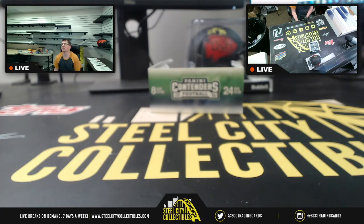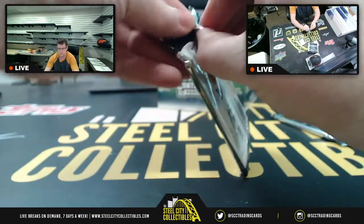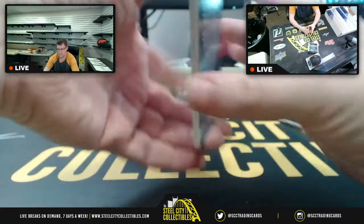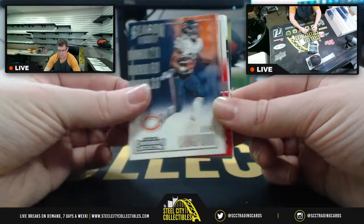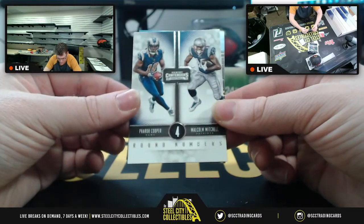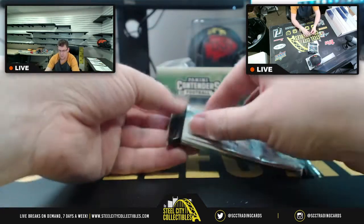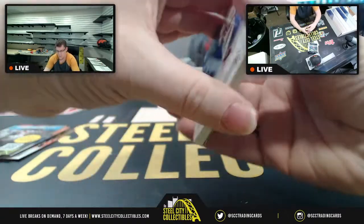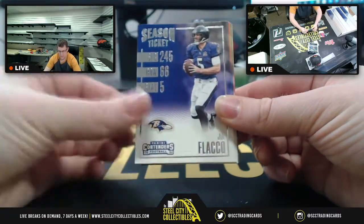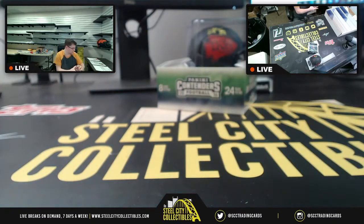The rest of the box belongs to Dylan and Jacob. Dylan, you get the next eight packs for spots four through seven. Dylan's first two packs: Terrell Pryor, Julio Jones, Marcus Mariota, Jarvis Landry, Jeremy Maclin, Langford, Mike Evans upside down, Pharoh Cooper, Malcolm Mitchell on the round numbers, download the app. Second pair: Eli Manning, Matt Forte, Flacco, Anderson, Rawls, Andy Dalton, Peterson, app.